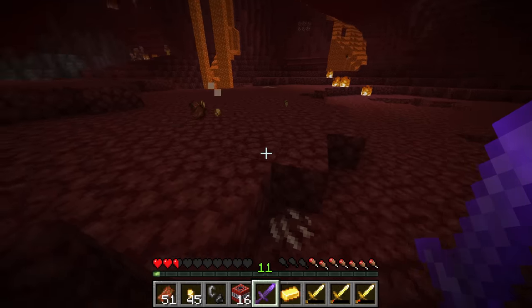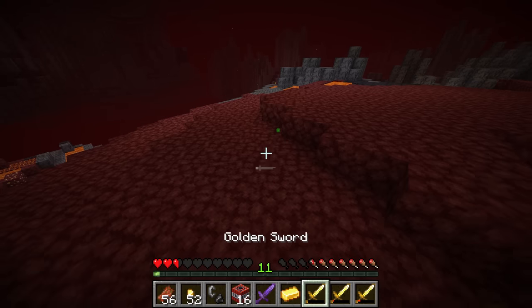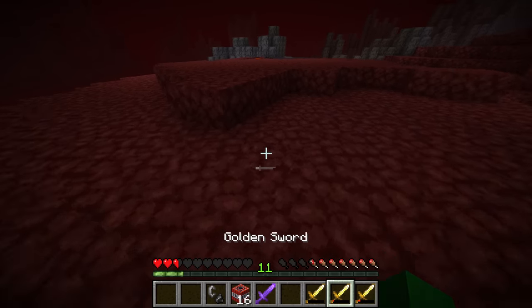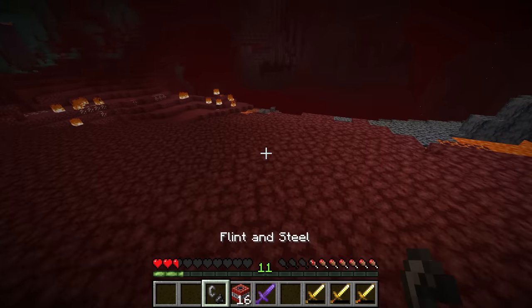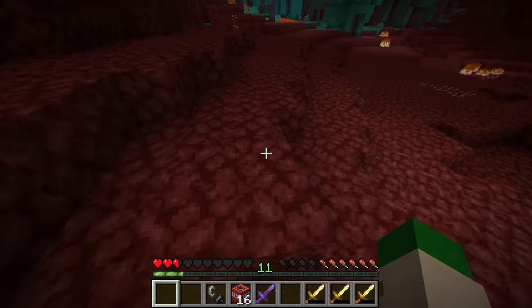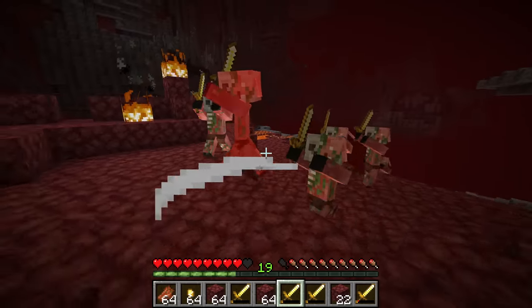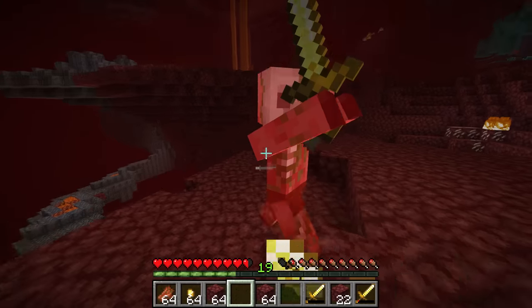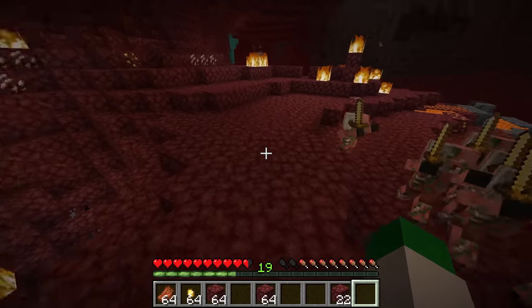Looking at all the drops from this, I did get a bunch of gold nuggets and rotten flesh, but also a gold ingot. And sometimes you'll get a bunch of gold ingots — they tend to be a fairly common drop from them actually. Remember this fact: if you're killing them by hand instead of in an automatic farm, you'll tend to get those ingots instead of just nuggets.